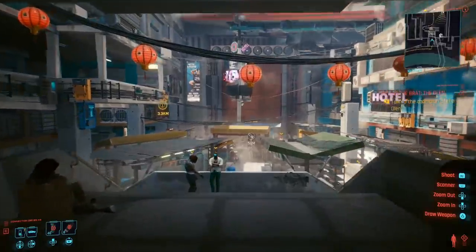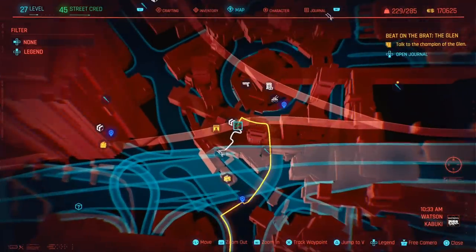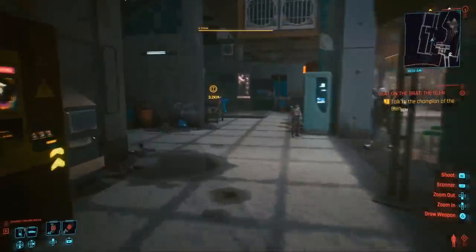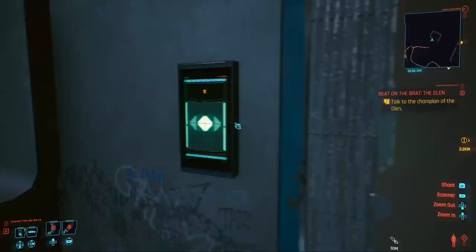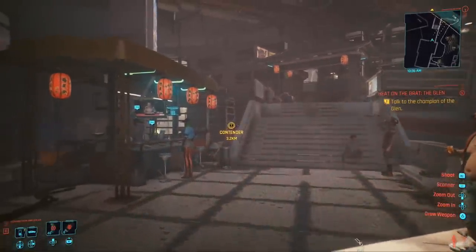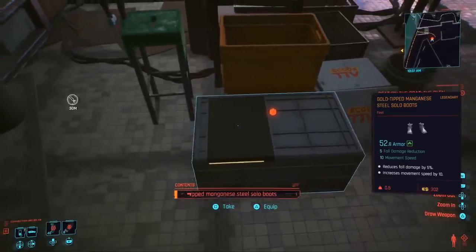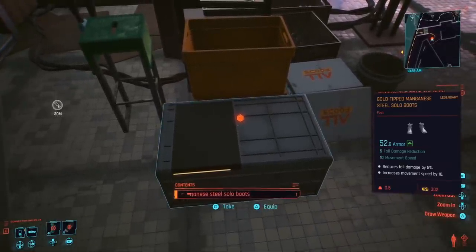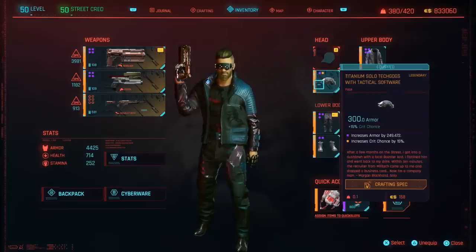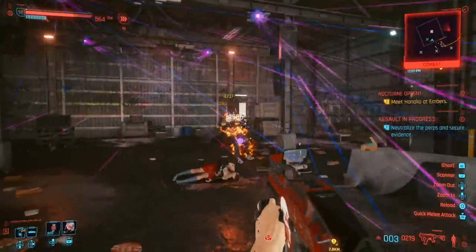For everyone else, here's how you find the Steel Solo Boots. Start from the ripper doc in the Watson region — the one right beneath the big highway. Head over to the left side until you find an elevator. Take the elevator upstairs, and once you're there you'll notice a bar area on the left side. Behind that bar is a box — open it and it gives you the Steel Solo Boots, completing the entire set.